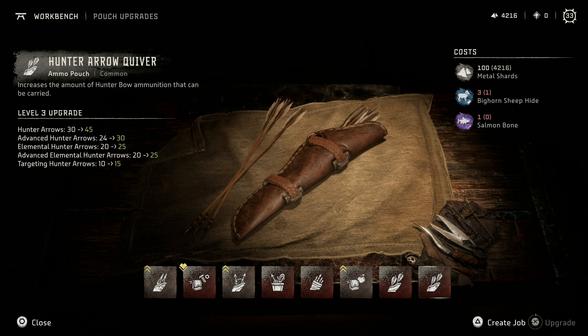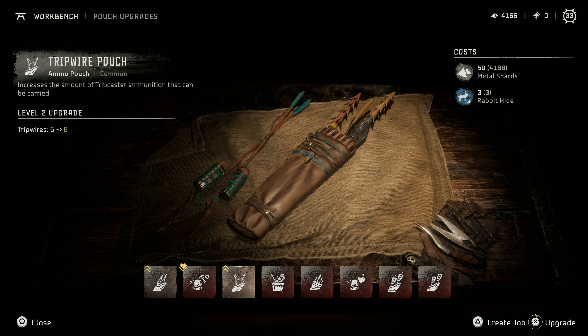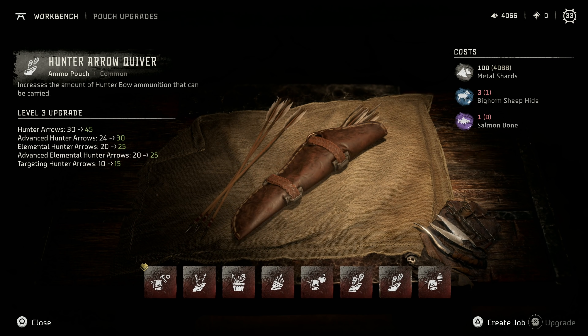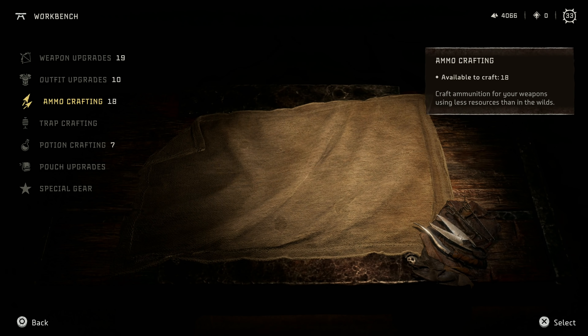I gotta upgrade my quiver — quiver capacity? Spike holster, no. Resource pouch? I don't have goose feather. Rabbit hide. Food pouch. Hunter arrow quiver — yes, finally — and then salmon bone and bighorn sheep hide. So the goats, we gotta get the goats too, and then salmon. Fish I haven't really dabbled with at all. Food pouch — prairie dog. I knew we needed it. Trip wire, sure. Spike holster — I don't use spikes enough, but why not? We have more than enough.